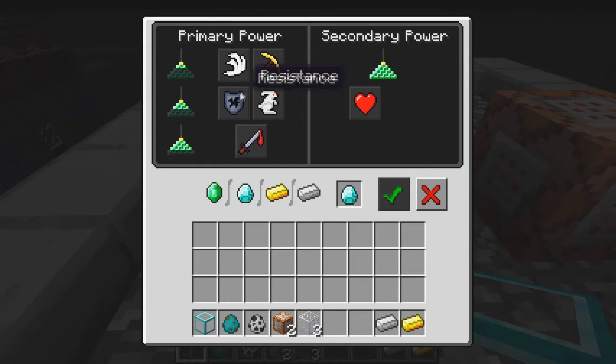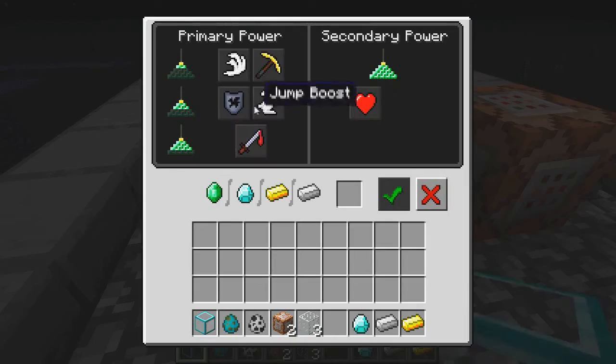The primary powers are speed, haste, resistance, jump boost, and strength, and for secondary power it's regeneration. This is kind of cool because I feel like enchantments might be a bit more accessible. I don't know how to get XP other than killing, but you guys can test it out. There are some things not yet added to the real game, such as jump boost — maybe you'll be able to jump like 4 blocks high, which is something I look forward to.